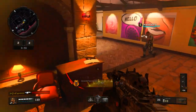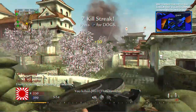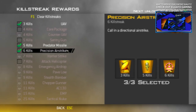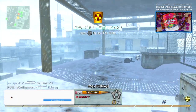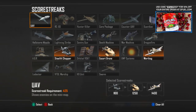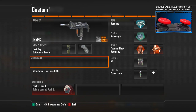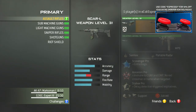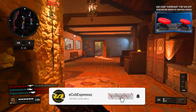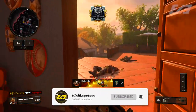Throughout Call of Duty's history we've had many innovations that changed the game, for better or for worse. Things like the shift from the standard 3-5-7 killstreak system to a selectable list of choices in Modern Warfare 2, including the fabled tactical nuke, as well as the shift from the straight killstreak system to the scorestreaks in Black Ops 2. There is no shortage of things the franchise has done over the last decade to improve and build upon previous versions of the game.